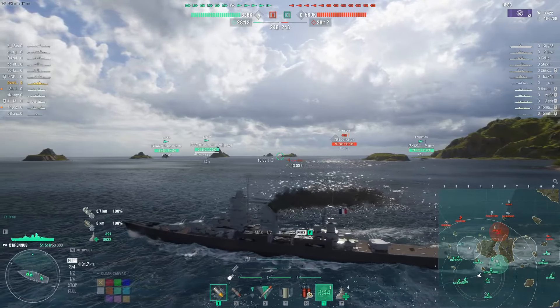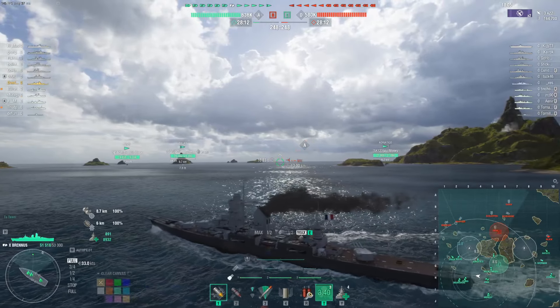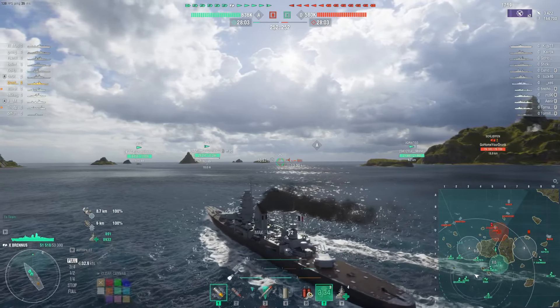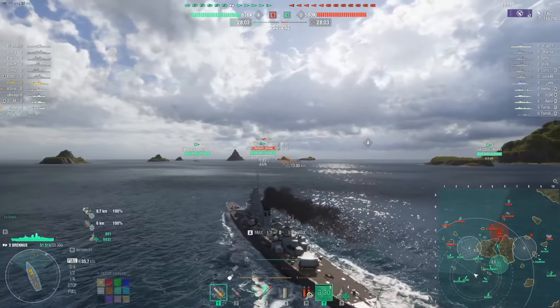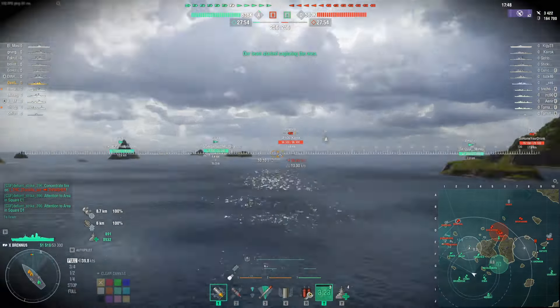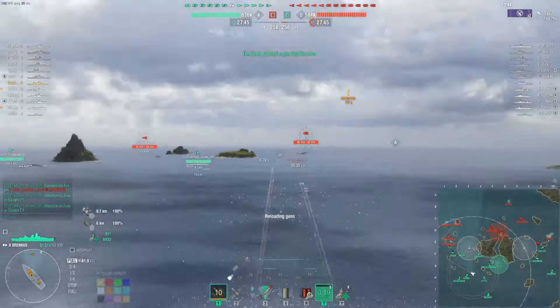For concealment, one of the major downsides of this ship is its 13km best surface detection, which is really bad for a cruiser. Due to the 305mm guns, it ends up at 13km concealment. Definitely be careful when playing this ship to stay really far away, because if you're anywhere near close range and get permaspotted and try to turn out, you're not going to have a fun time at all.